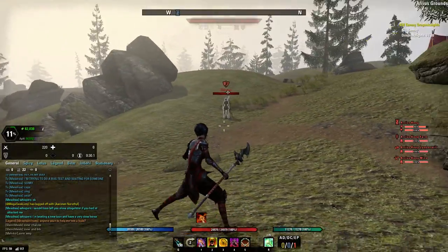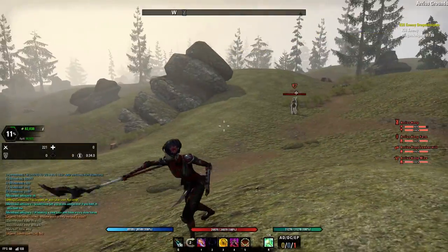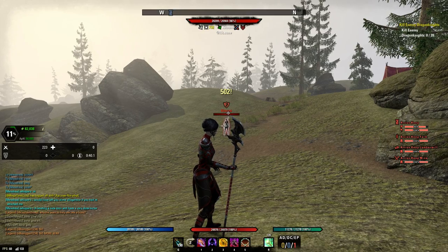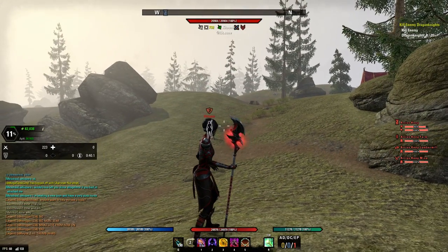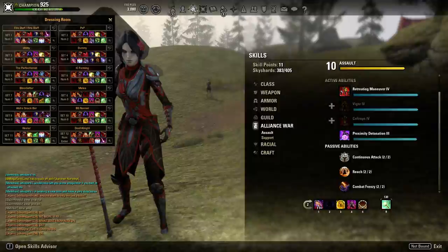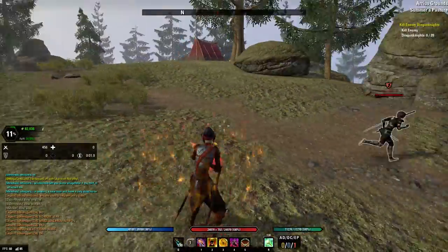However, to cast it on any opponent when you're in range of a keep, it's 41 meters. When you're not, it is 36. That has to be an unintended feature — that's not right. Gotta love this game and its spaghetti code.